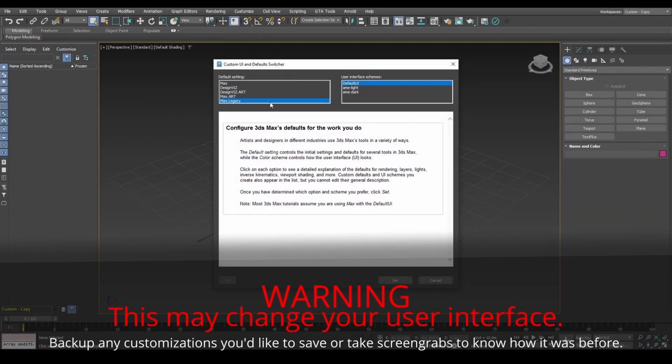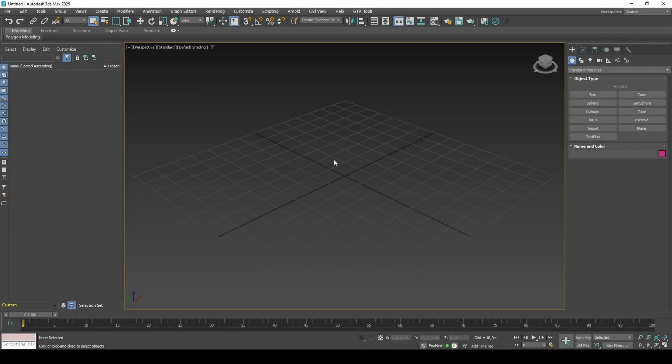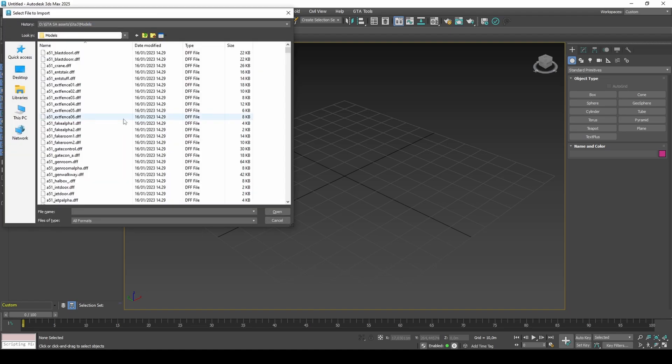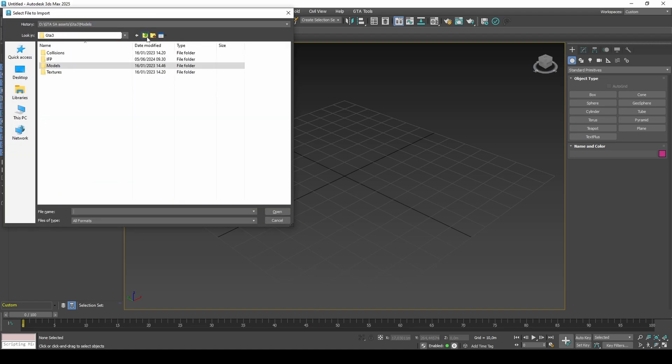for GTA materials to work, set to Max Legacy and restart 3DS Max. To keep this video short, I will import an existing model from the GTA underscore int.img file.